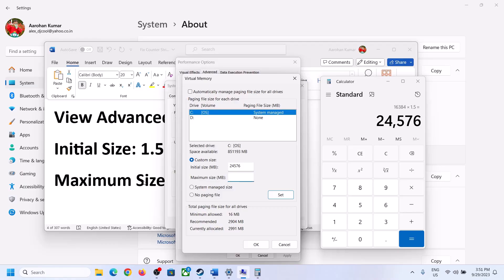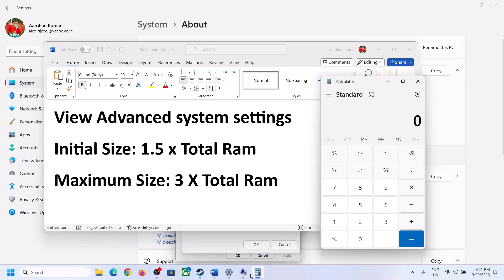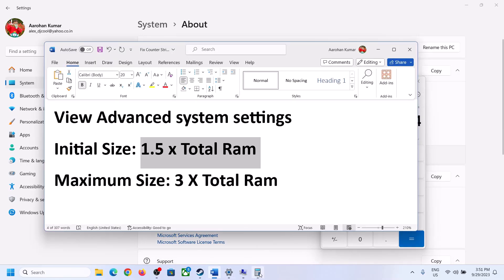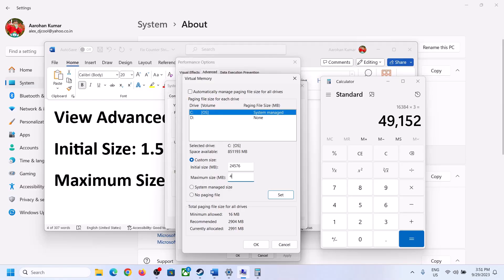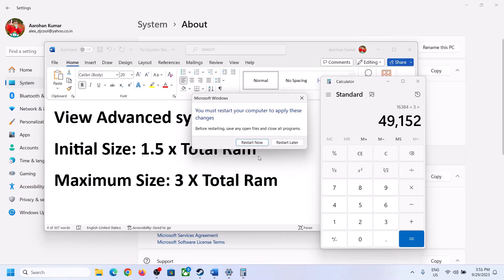For maximum size, calculate 3 × total RAM in megabytes — for 16 GB RAM, that is 16,384 × 3 = 49,152 MB. Enter these values, click Set, then click OK, Apply, and OK. Restart your computer after making these changes.